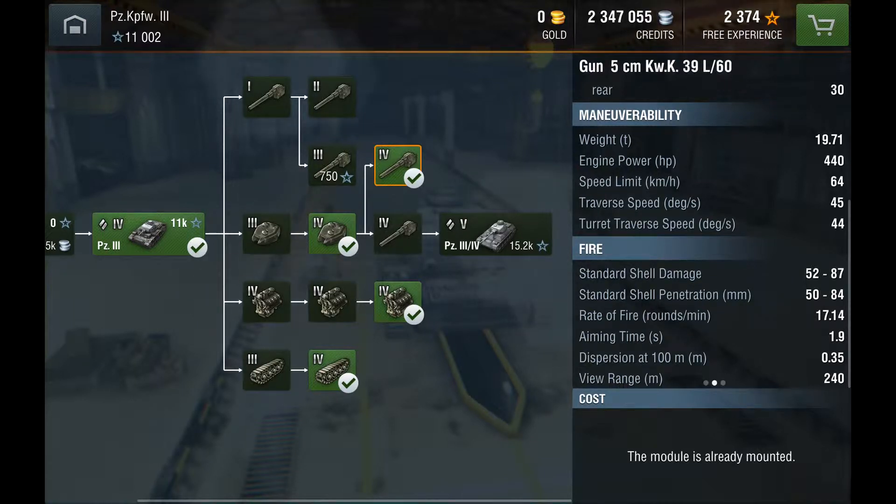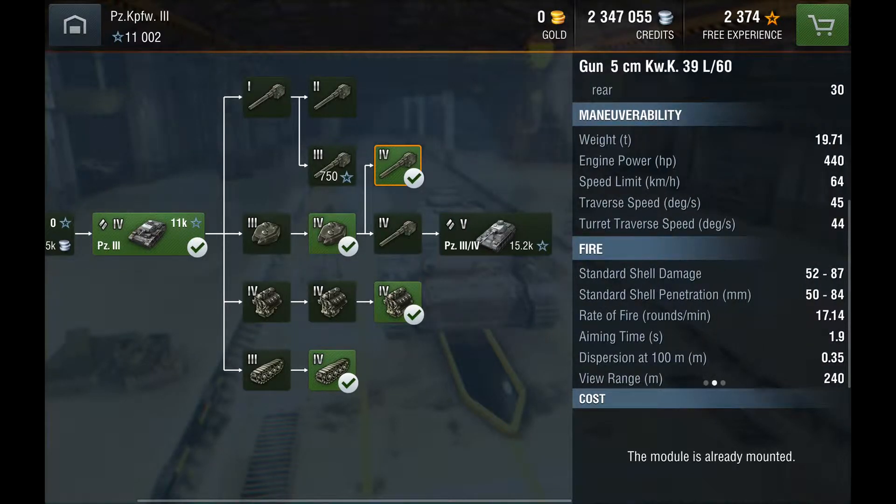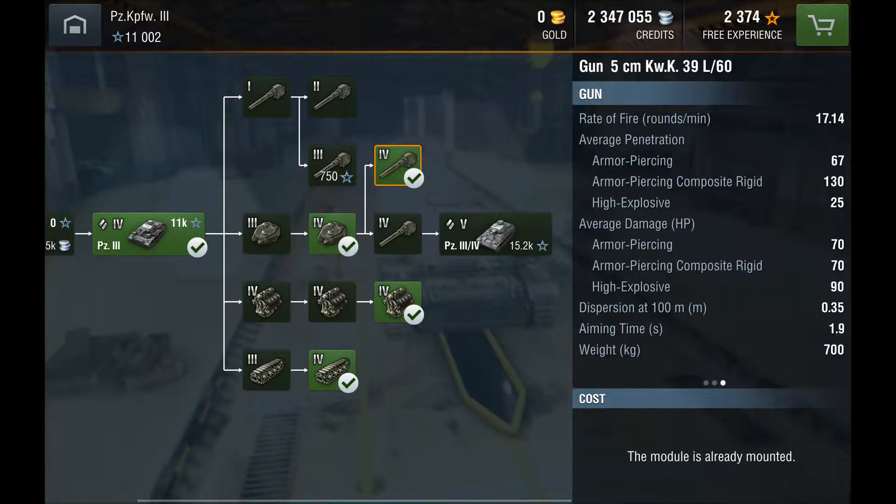Aiming time 1.9, that's not too bad. Dispersion 0.35. View range 240 — that is actually very good statistics, in my opinion. You can pause the screen if you want to look at these more detailed statistics.